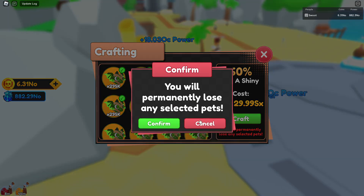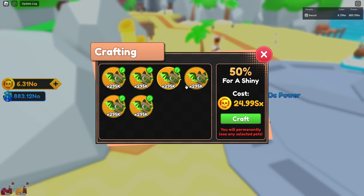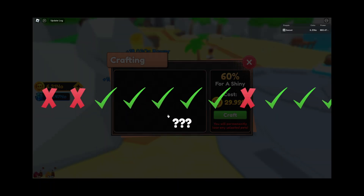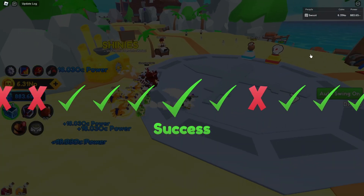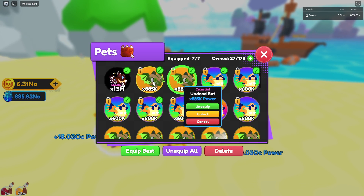I'll do two 60% — one of them should work at least. Okay, I'm happy with that. One more — please please please — and wait, okay they both worked! I'm actually surprised. We can actually make two more celestials, which is really good because they're almost a million.